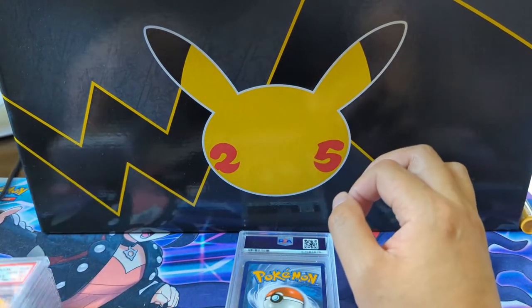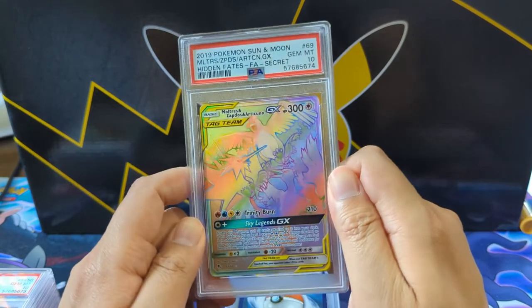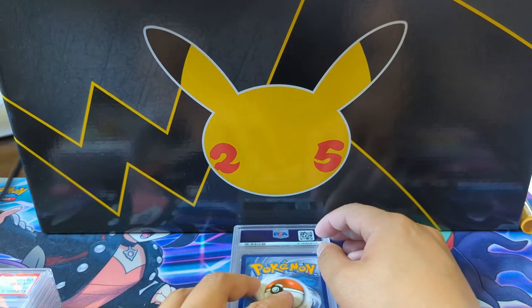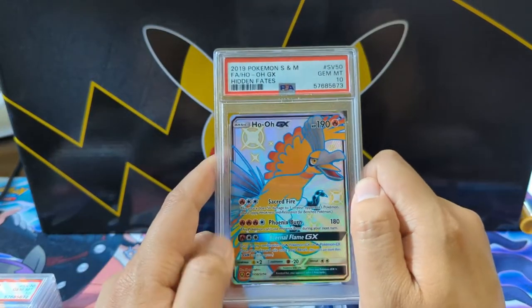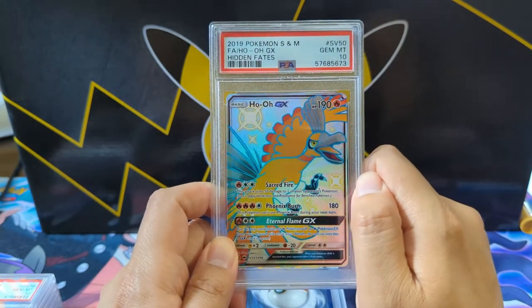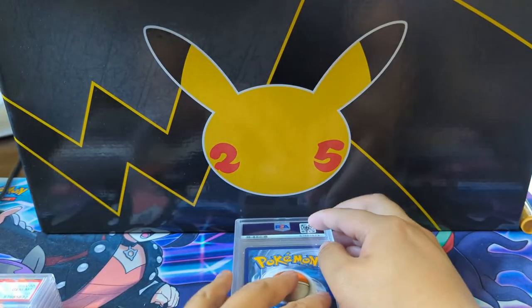Even worse is like Yu-Gi-Oh ghost rares — I got some ghost rares coming in a couple upcoming mail days, and it's just like... I see nothing. This is my first ghost rare and it's just like, can I add this to my collection? Rainbow is not nearly as bad but it's the same idea — it just kind of washes out the art. Ho-Oh though — gotta have the Ho-Oh legendary bird.